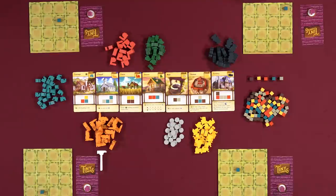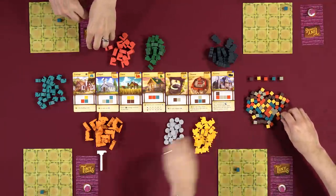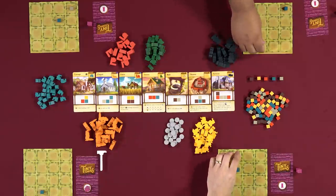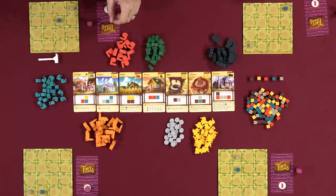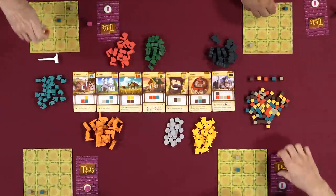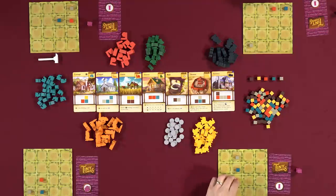Nikki declares stone for the next resource. Everyone takes stone. Players peek at their monument cards again. No one builds anything. Lincoln declares brick on the following turn. Players take brick, and someone jokes 'brick-a-brack-a, firecracker.' Rodney notes he doesn't really want the brick he's been given.